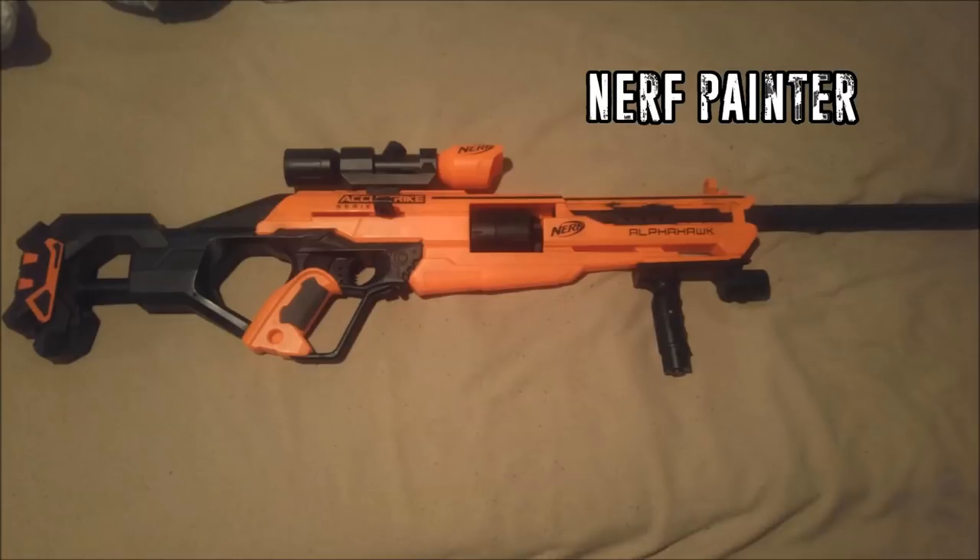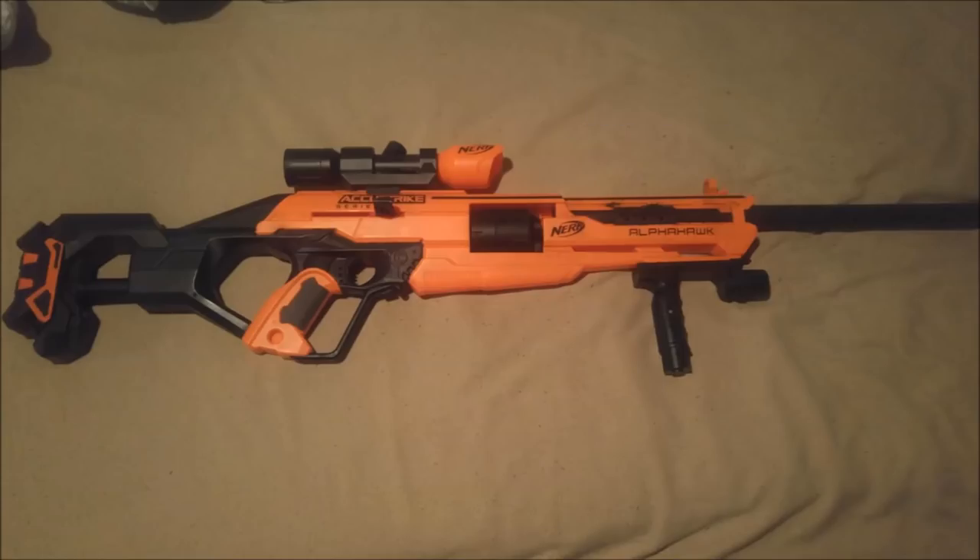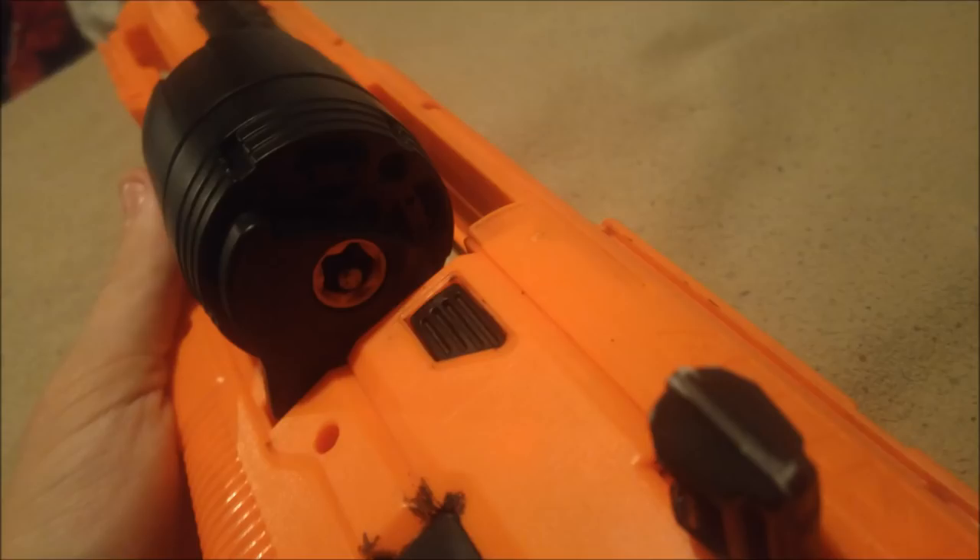Next we have another submission by Nerf Painter, and this time it's actually painted. It is an Alpha Hawk that has had an extended barrel put on it as well as had the stock painted black. The Alpha Hawk normally has orange, which is one of the things I like about the Accustrike line. He's done a much more vibrant orange and accented it in black, which I think looks much better than the lighter orange and gray that the Accustrike line tends to have. Not much in the way of internal modifications, but that is something he is looking into doing in the future. Really like that one from Nerf Painter.